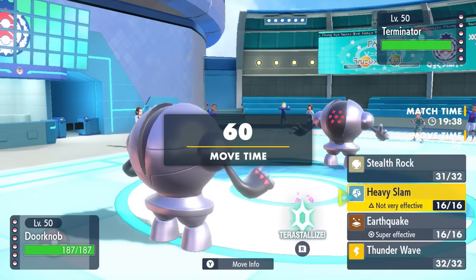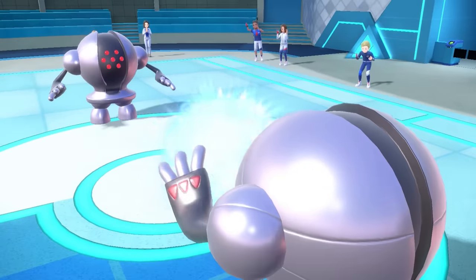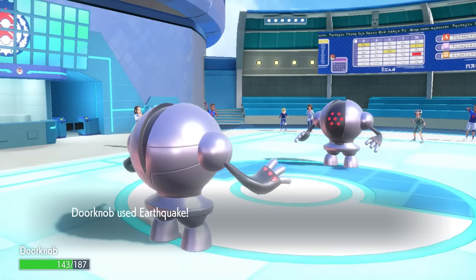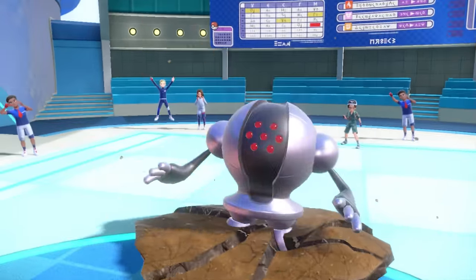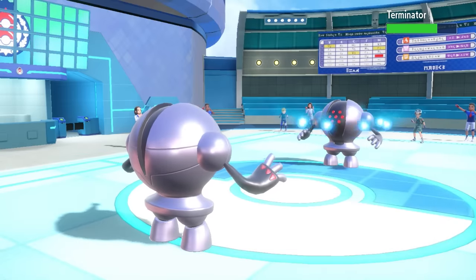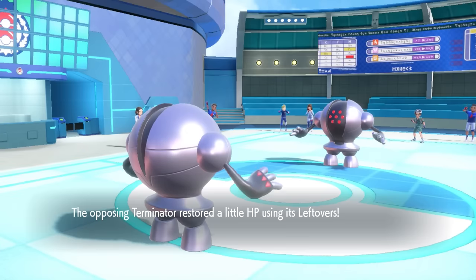I don't really know what this thing wants to do to me, but I just go for Earthquake. It turns out theirs is a special attacking one, and the Focus Blast actually hits. I just go for that Earthquake. His Registeel looks more physically defensive, whereas that Focus Blast didn't do a whole lot to mine since I'm max Special Defense.